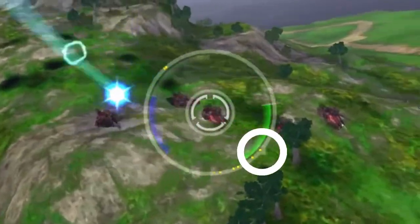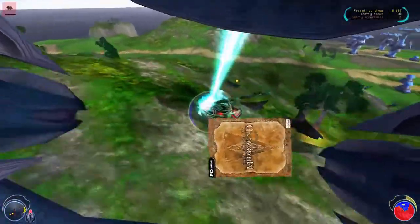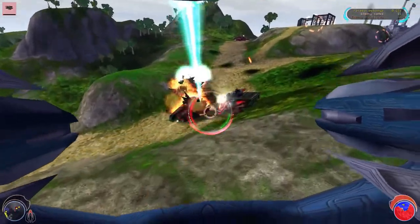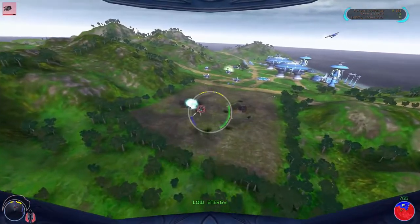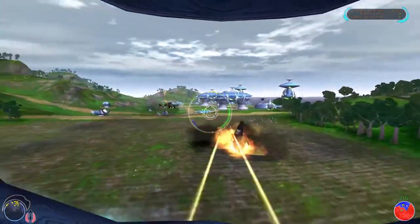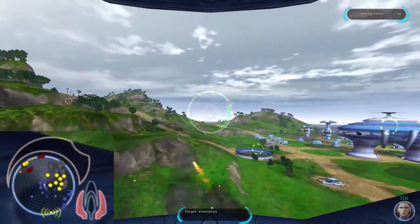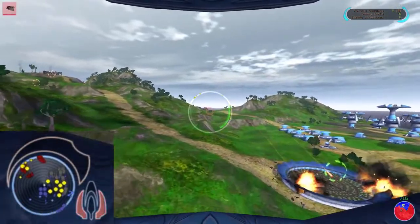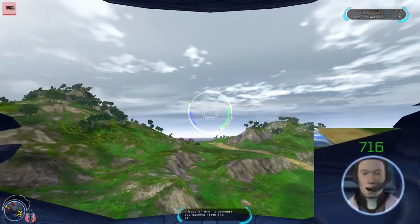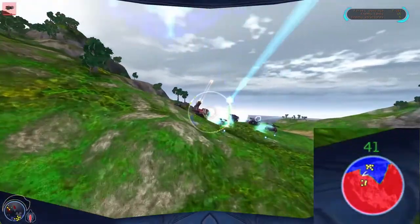You have a minimap on the bottom left that gives you important info on enemy and ally locations. The yellow are critically important objectives, often structures. The bottom right is the balance of power, which I glanced at like twice in the entire game — so that one's not really important, but it looks neat.